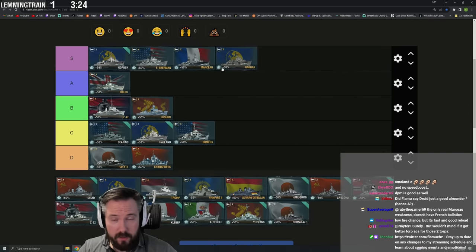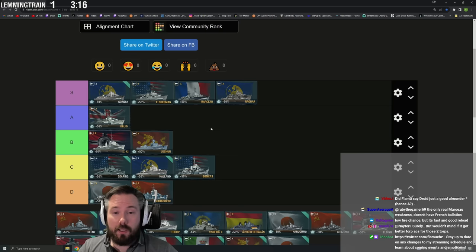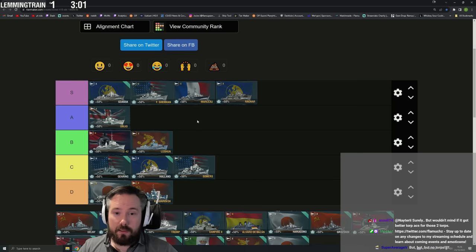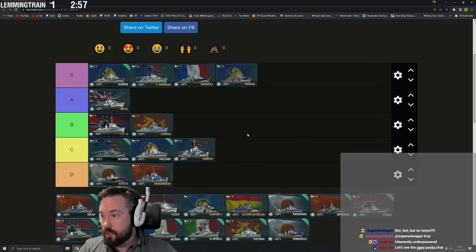Ragnar is easy S tier. Very boring playstyle — you kite and spam HE. You have radar to shoot DDs, stupid gun arcs, like a cruiser without a citadel. Obnoxious to deal with, and hitting a good Ragnar player sucks — he'll just farm and farm while zoning out enemy DDs. Ragnar is just a pain in the ass.